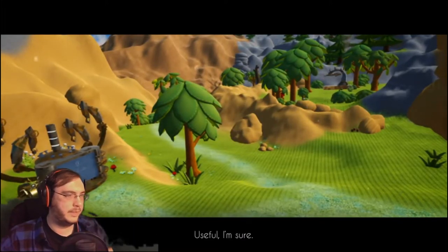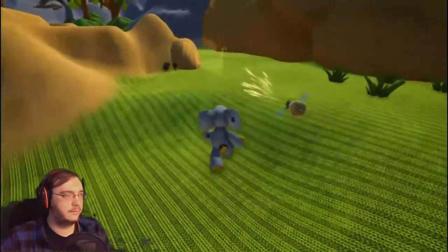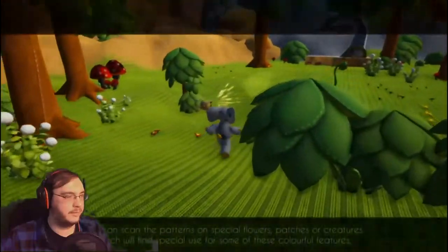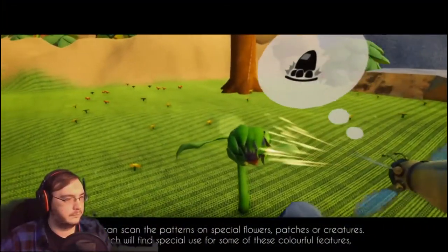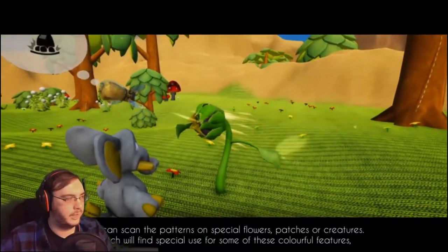This new blueprint contained patterns for both strong arms and powerful feet. Now we get to fight? Beautiful. Or are we gonna be using it to climb? I imagine we'll be fighting in some form. This looks like a standard platformer, but instead all I'm doing is clicking. You can scan the patterns on certain flowers, patches, or creatures — which will find special uses for some of these colorful features.